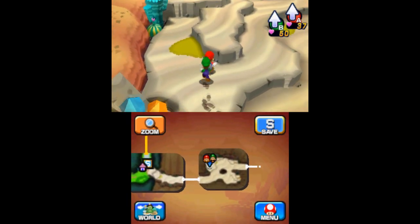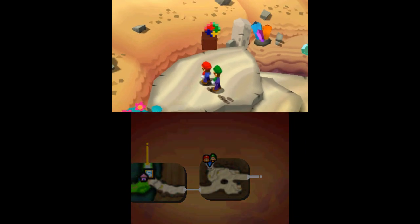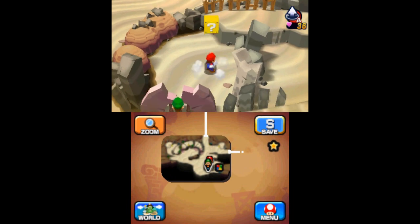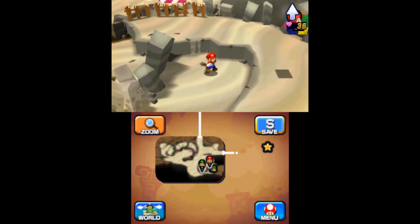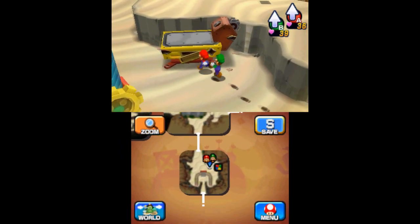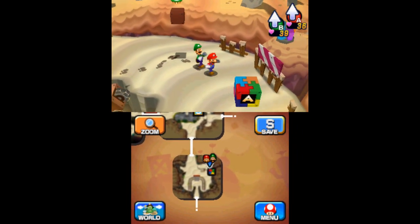The first attack block in the Dozing Sands can be found in the northwest corner of the first completely sandy area. You can obtain the second piece once you learn the Mole Mario ability — in the same area that you learn the move, travel to the southeast corner, use it to go under the gate, and find the attack block. In the drill training area, jump on top of the discarded machinery to find the third piece on the eastern cliff.